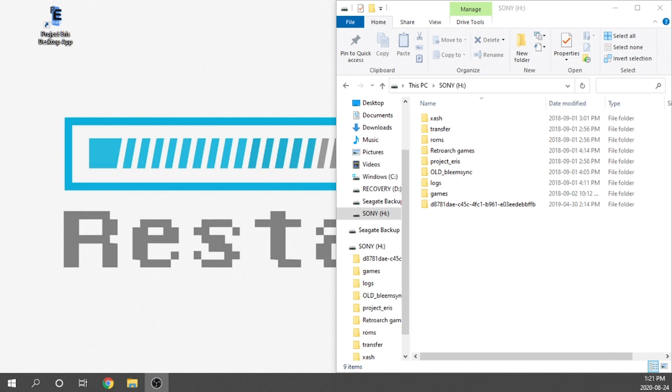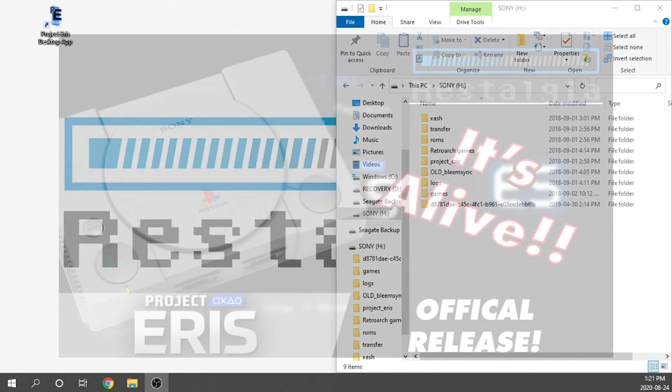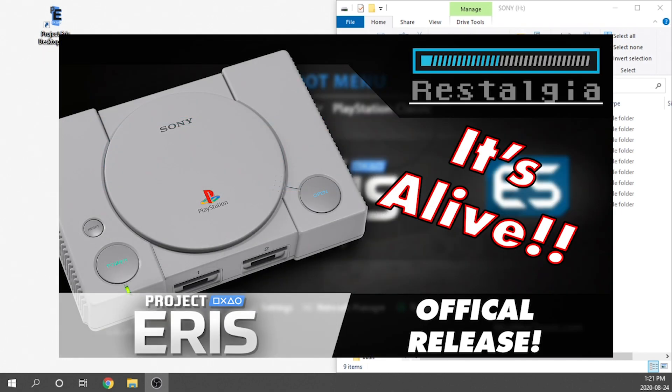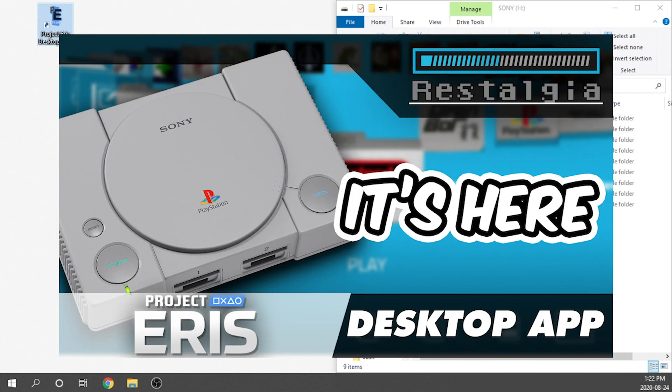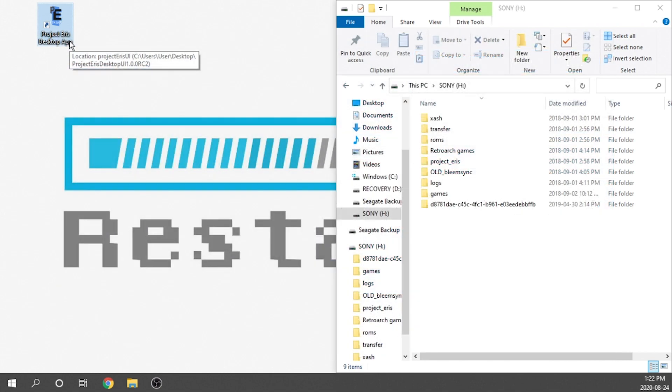First and foremost, if you are not currently running Project Eris, you do need to do that. I will leave a link in the description on how to get Project Eris up and running. Additionally, we need to run the Project Eris desktop app. If you don't have it, I'll leave links for that as well. It's very simple — just an application you download, no need to install; it runs right out of the gate. Now let's jump into the process.